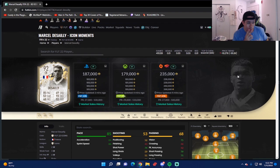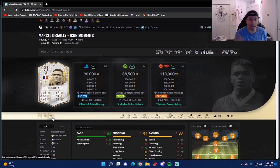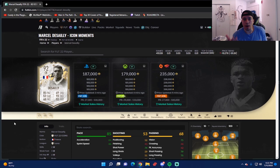Here's my verdict on 92-rated Icon Moments Marcel Desailly — he's coming in at around 179k, 187k, and 235k on all three consoles, which is really really cheap. Comparing to the 91-rated prime, it's a plus-two pace, plus-one shooting, plus-two passing, plus-two dribbling, plus-three physicality, and plus-two or plus-three defending. This card is actually still really good and usable — thumbs up on that. Pros: tackling, defending, positioning, passing out the back, nice and aggressive, and I like his build in-game.